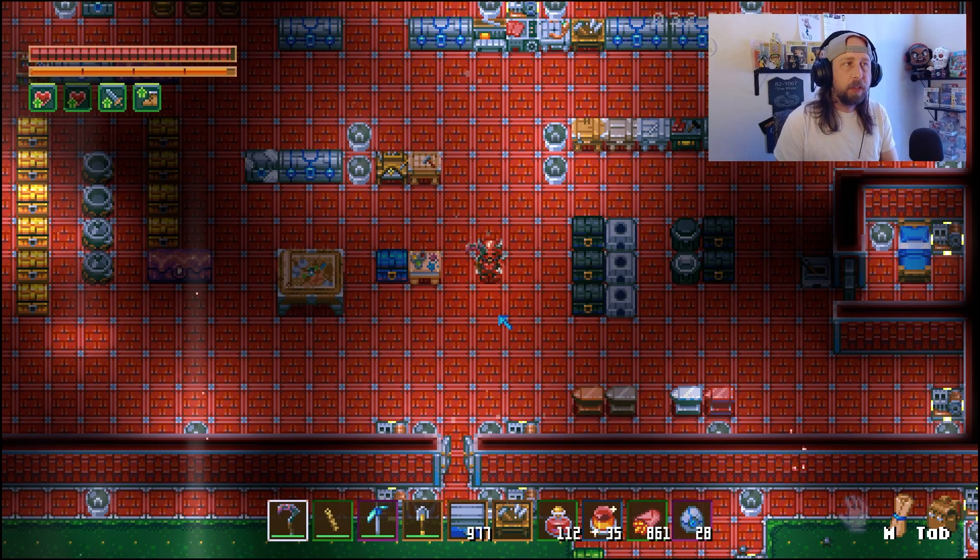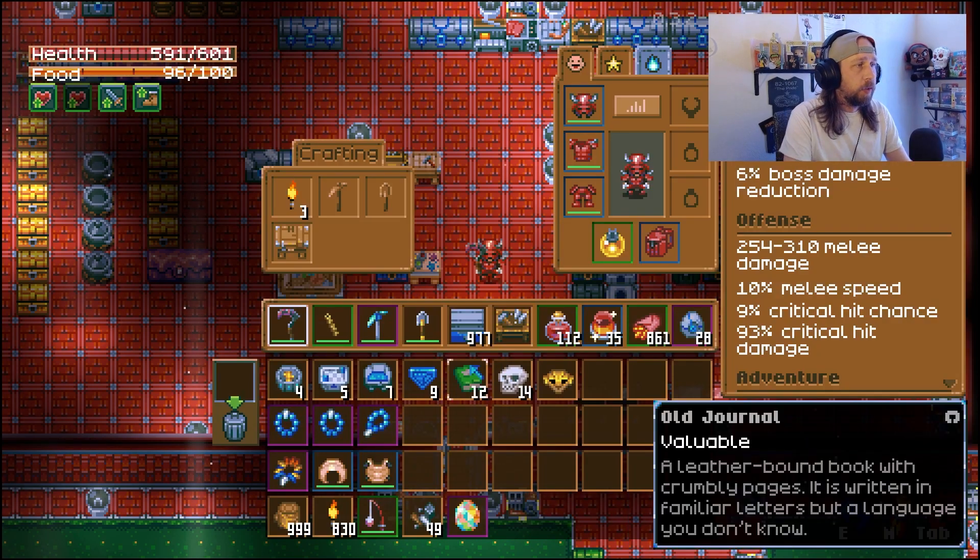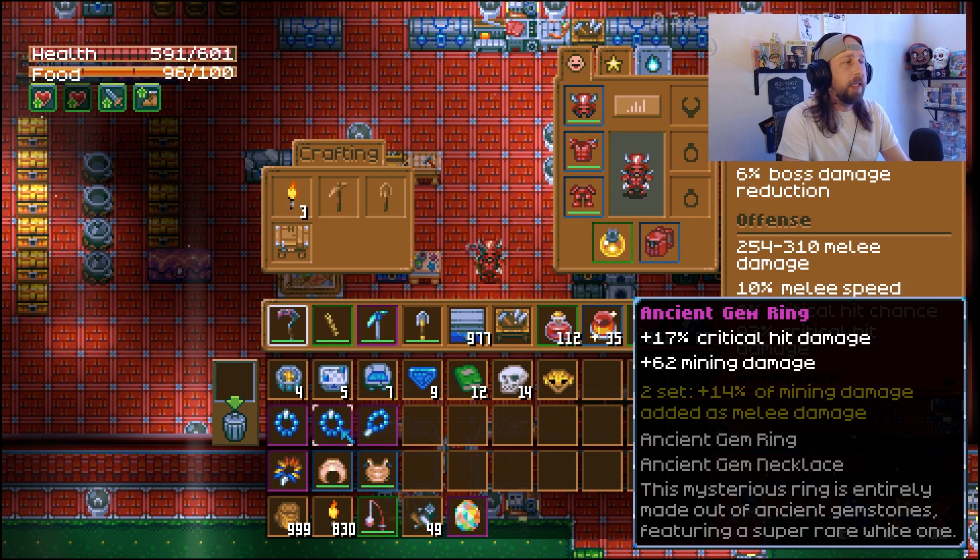Welcome back to Core Keeper. In this video we're going to talk about mining, but we're also going to talk about some rare items - some super rare items actually, with only a 0.04% chance of getting them. We're talking about the ancient gem necklace and the ancient gem rings. To get these you're going to have to mine - mine a lot.